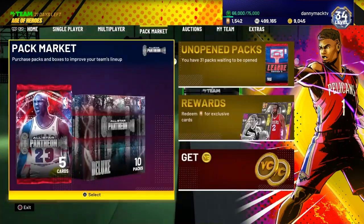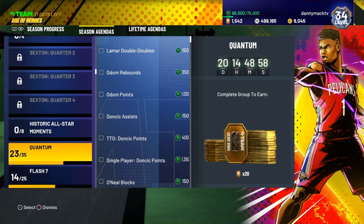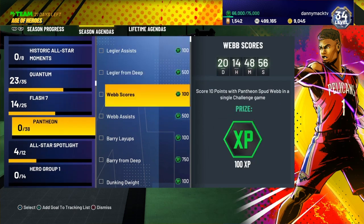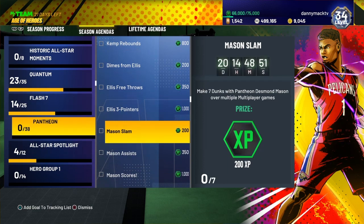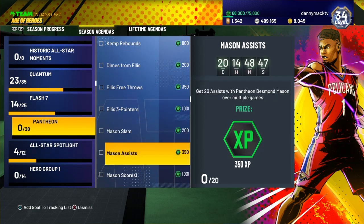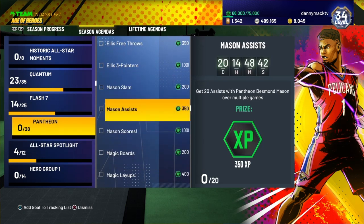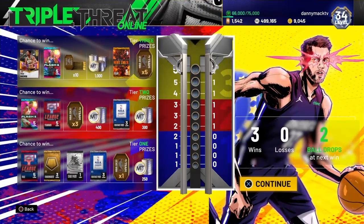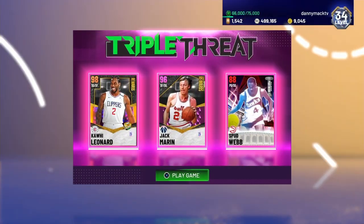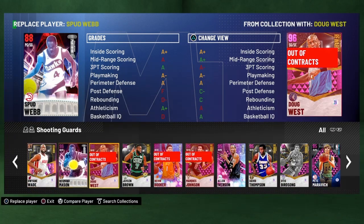Let's see what kind of XP we're going to get for Desmond. In the Pantheon — we need seven dunks over multiple multiplayer games, 26 in any mode, and 100 points in any mode. You get up to 1,550 XP. Let's go ahead and get some triplet online. Put them in there for Spud — shooting guard Desmond Mason.